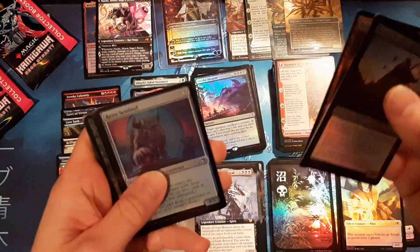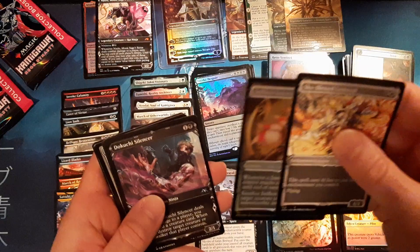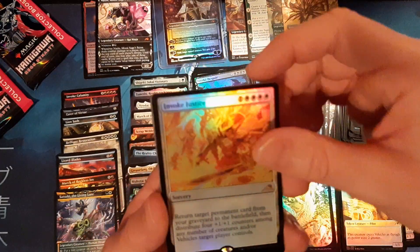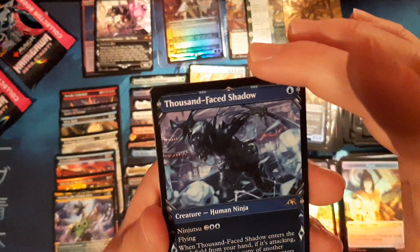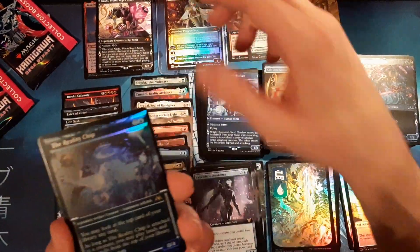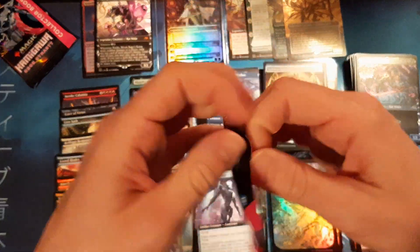Let's keep this mythic train rolling — or just hit me with some neon ink! Another island, another island. Nine Tails — check that art out, isn't that sick? Invoke Justice, Cyber Drive Awakener, good old Light Paws Emperor's Voice — can't have a box without that. Another Thousand-Faced Shadow non-foil, and this is literally an exact box of last night minus the Wandering Emperor. We have all three treatments of the Reality Chip, which we literally had in last night's box too.